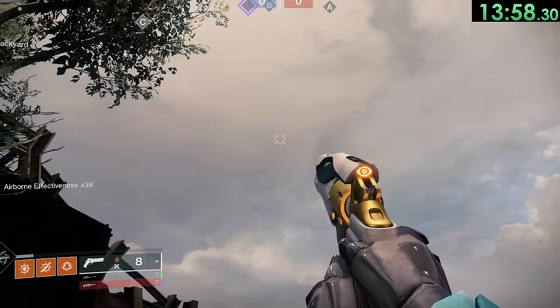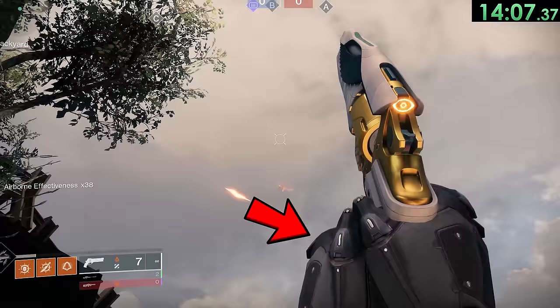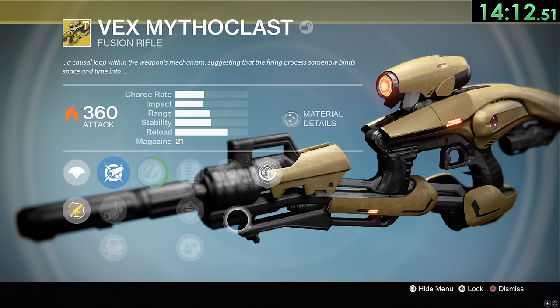When you partially pull the trigger of a hand cannon, you can actually see the tiny little hammer moving on the weapon before it fires, and you can also see the Guardian's hand tensing up in preparation of pulling the trigger. This is only possible to do when you're using a controller. In Destiny 1, the Rampage perk was called Crowd Control and Kill Clip was called Reactive Reload.